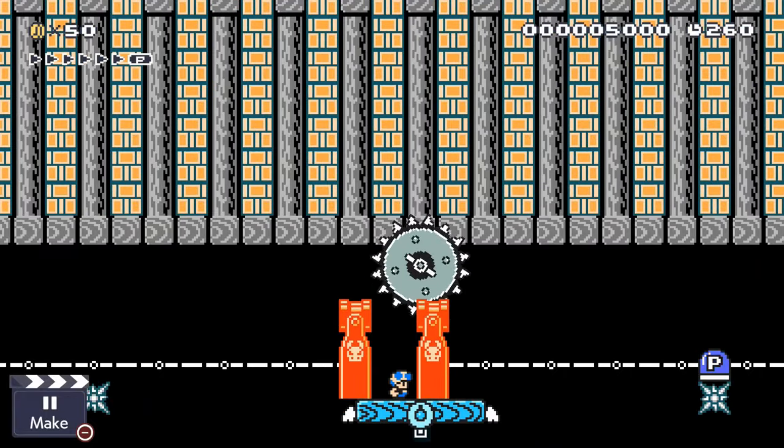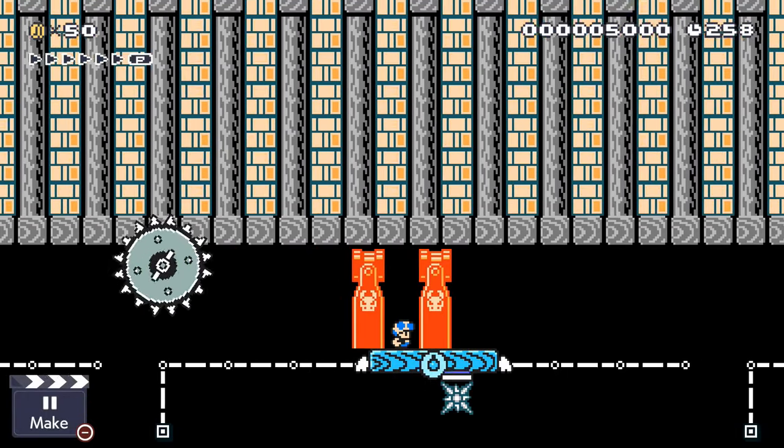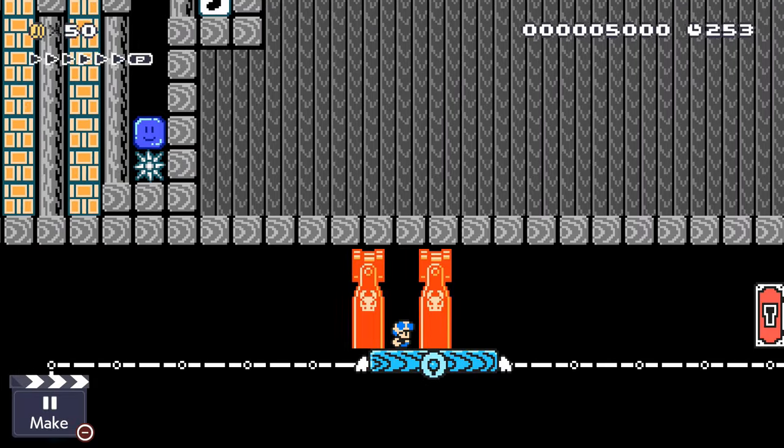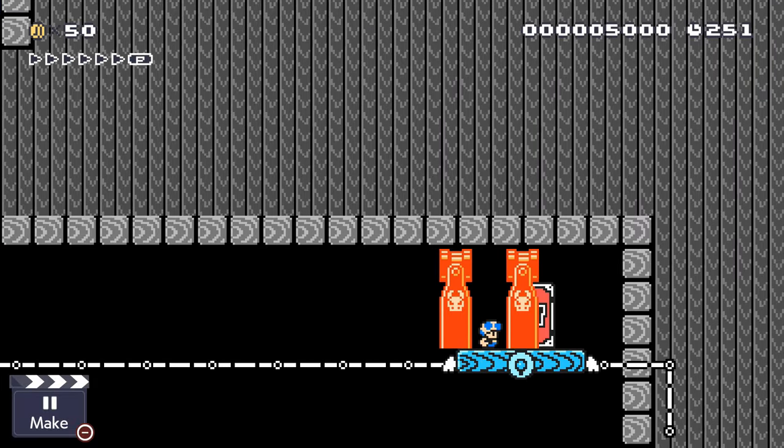In order to beat this level, you have to guide a mushroom throughout the level across every bullet bill launcher until it reaches a note block, which has a key in it. Once you get the key, you can unlock a door, which takes you to the end of the level. Sounds simple, right?